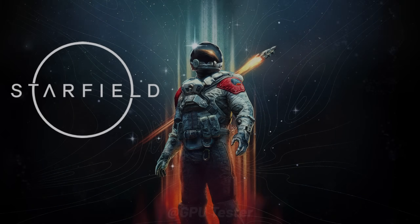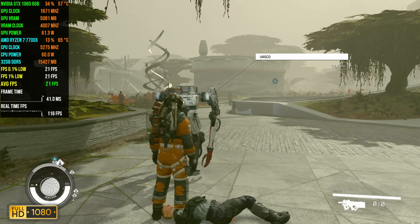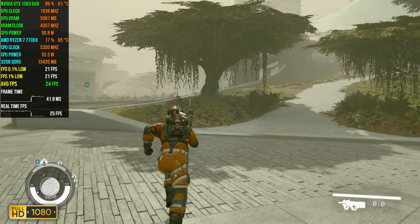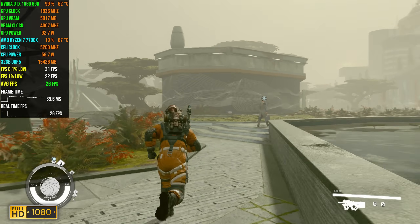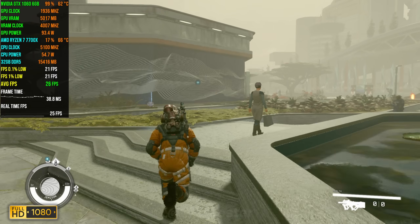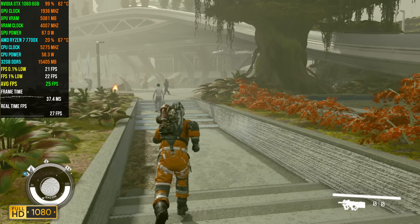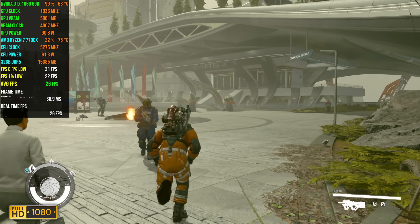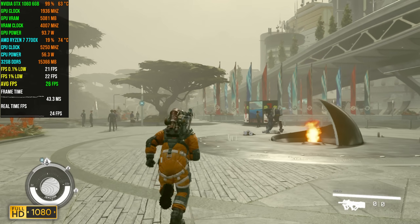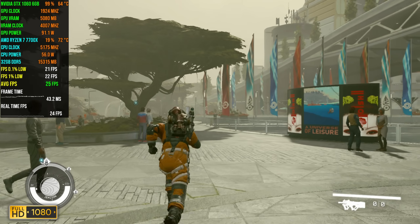Next game on our list is Starfield. We'll be using the low settings at 1080p and we've turned off the upscaling that is auto-applied when you apply a preset. Starfield is a game where the 1060 seems to struggle a bit, and that is a given considering it gets an average FPS of 27. The 1% lows and the 0.1% lows come in at 22 and 21.